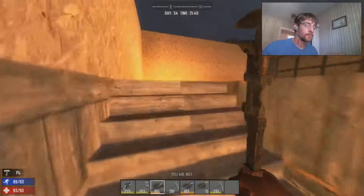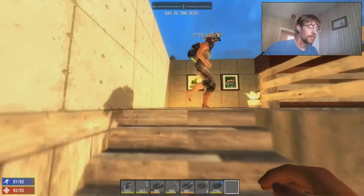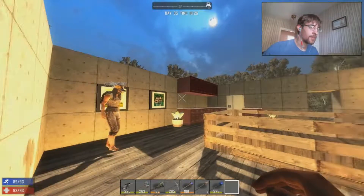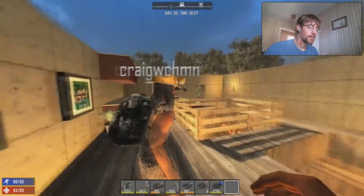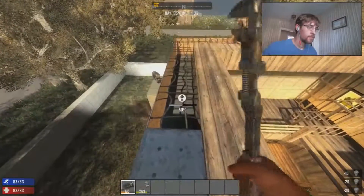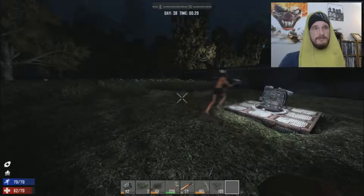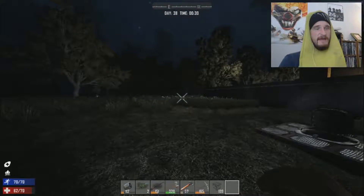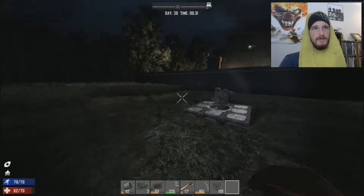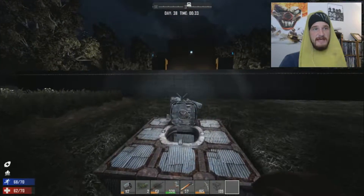We started off building the third floor, which is the kitchen area. We put in a bunch of stuff, made it look all fancy. And then kind of started on the fourth floor, which is going to be where our bedroom is. Nick spent a lot of time working on the outer wall, finishing that up — which you guys can see here. And then right when we were going to really start working on the fourth floor, another seventh day happened.